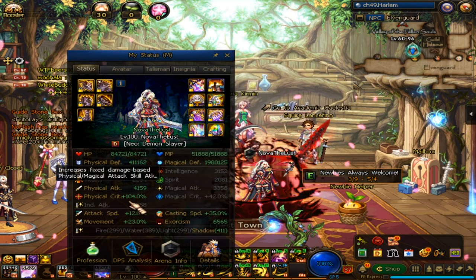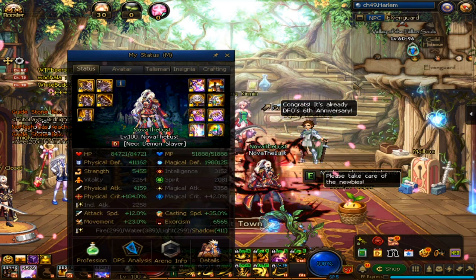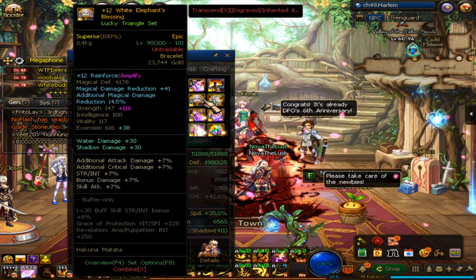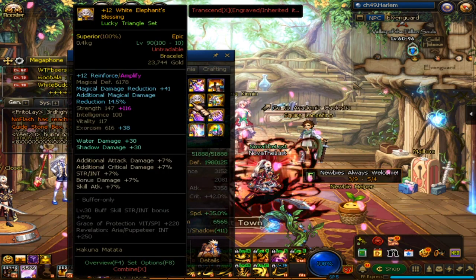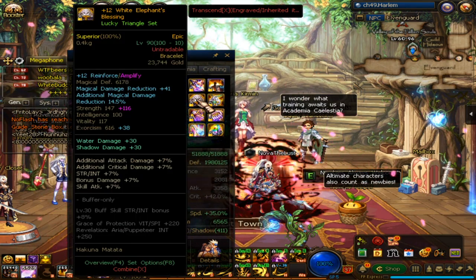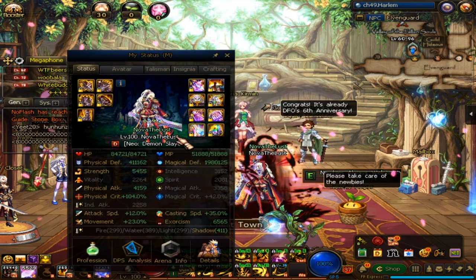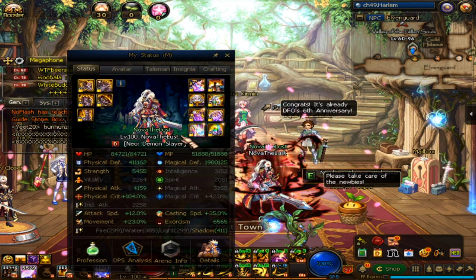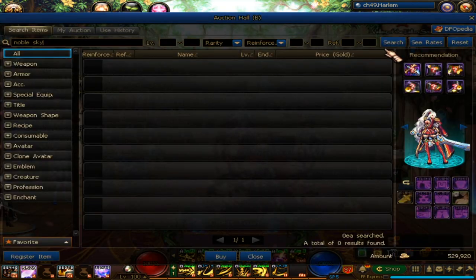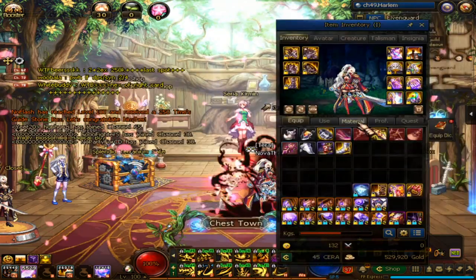Once you reach 100% critical, each time you attack it will be a crit instead of just a normal attack. For the accessory, it's very important — you need to go for the element, whatever element you are going for. I go for plus 30 shadow. It's quite expensive to get something like that, so just go for something cheap — you can get like 20 or there's an 18 plus element damage.